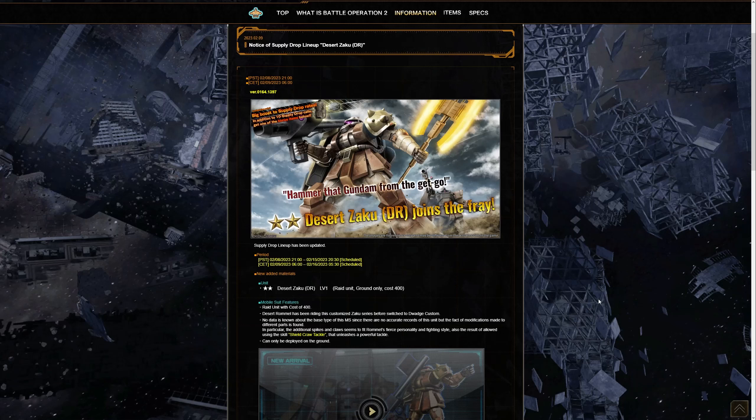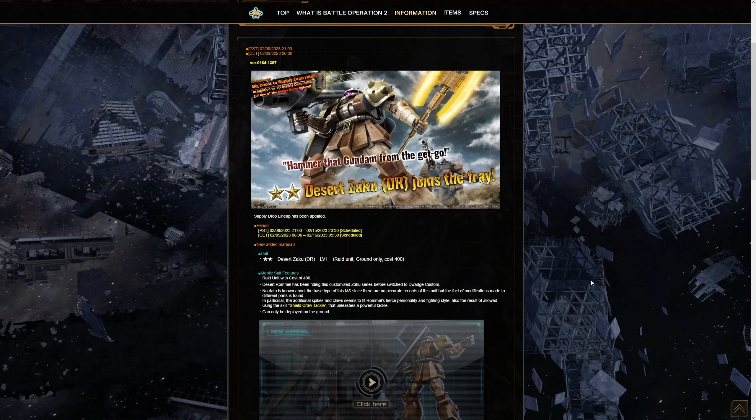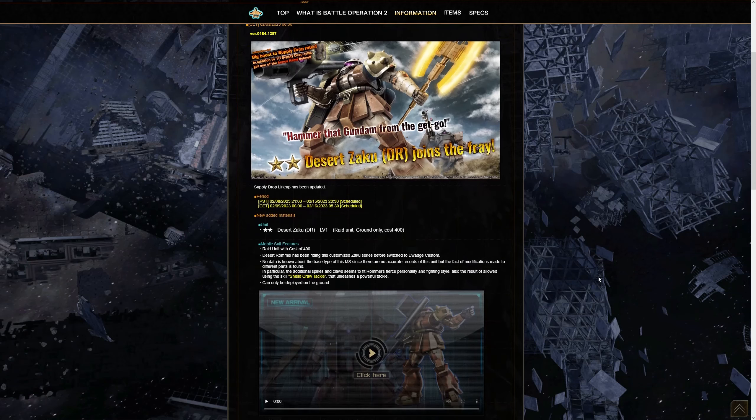Tonight's banner is the two-star 400-cost raid Desert Zaku, courtesy of Desert Rommel from the ZZ series. This is a customized Zaku before he converted over to the Dwaj Custom, which we got later around the same time as the Double Zeta banner. There's no additional data about the base type of this mobile suit since there are no accurate counts of this unit, but it's based on a lot of modifications — this is an MSV suit if I'm not mistaken.